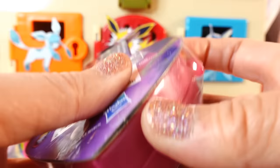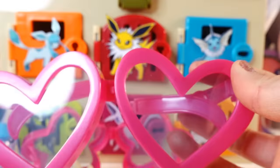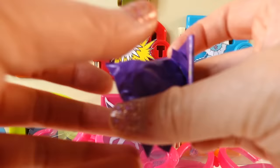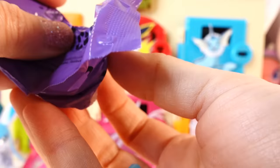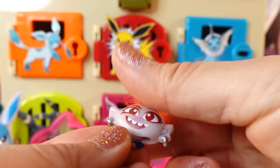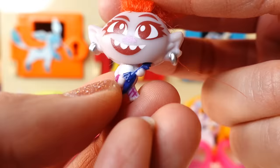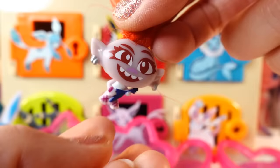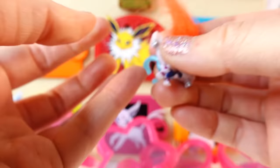Let's open our next one. Just take a look at this heart one. Who is inside? We got hair. I think we got another new character - I don't know who this is either. She is kind of pinkish with orange hair. Look at her dance! She comes with a little ring, so this one you can wear on your fingers.